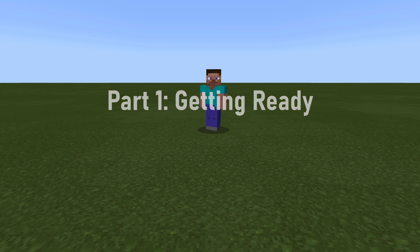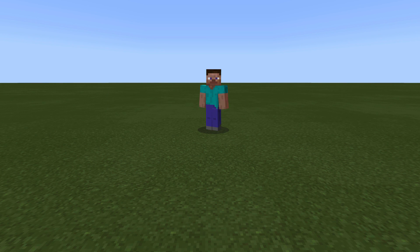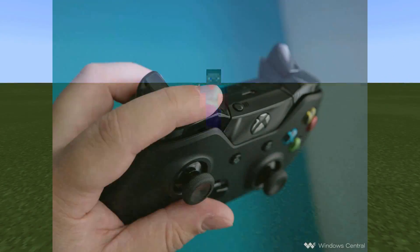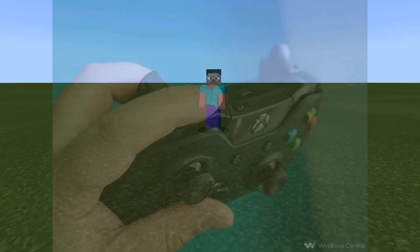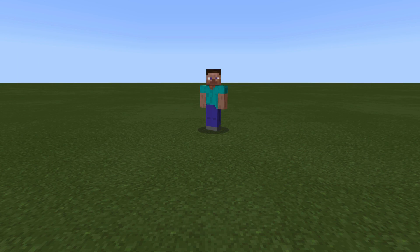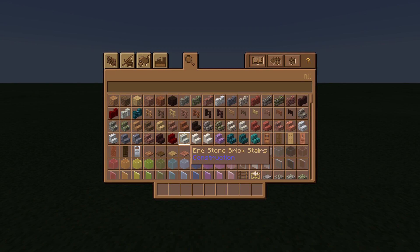This step pertains to any large build. Minecraft only allows so many items in your inventory, so to save time it definitely helps to have everything you need for the upcoming phase of the project in your inventory bar, organized in a way that's most convenient to you. PC players will be able to scroll through their items easily with the mouse wheel, but console players more often than not have to click with the bumpers to select new blocks. Several hours into the project you'll understand how important it is to cut down on unnecessary effort.